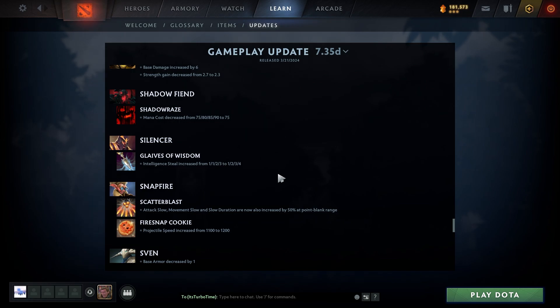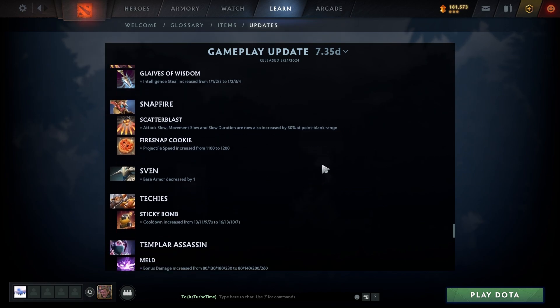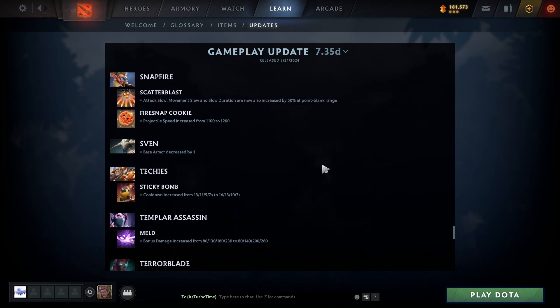Silencer: Glaive of Wisdom intelligence steal increased from 1/1/2/3 to 1/2/3/4 — Silencer is going to be nasty. Snapfire: Scatter Blast attack slow, movement slow, and slow duration are now also increased by 50% at point blank range, giving really good kill potential.